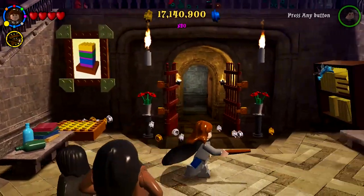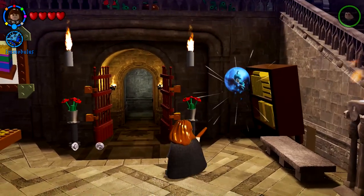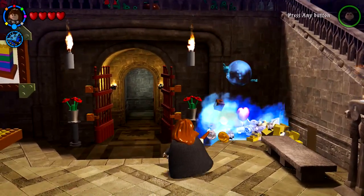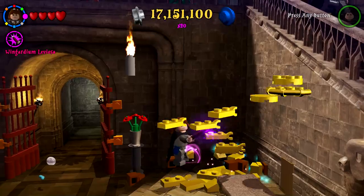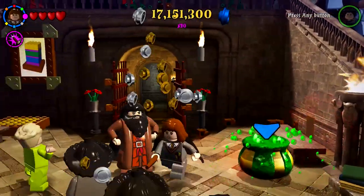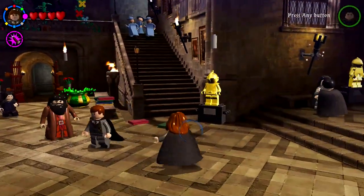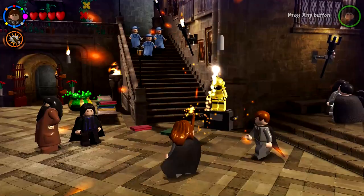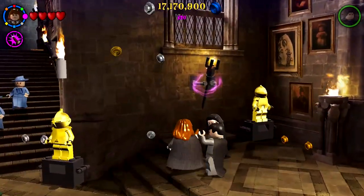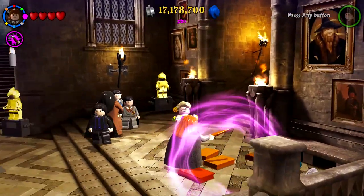That was a puzzle I already solved. But this thing right here is its own thing. Whoa — lots of golden bricks! Maybe this will make a golden brick or... it's a cauldron — that's going to be very helpful. And another one right up here — four out of six, six out of nine. I've got a bunch of books I can mess with.